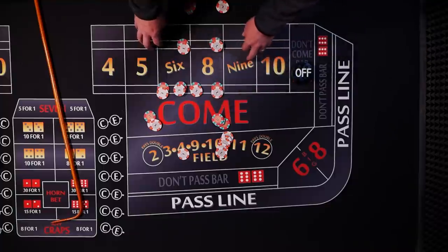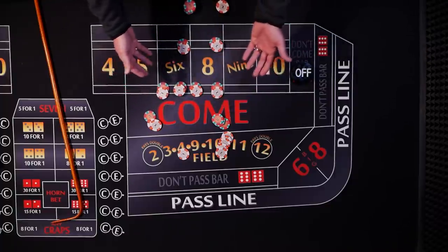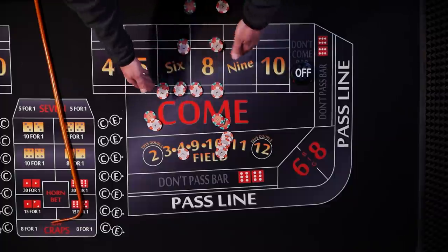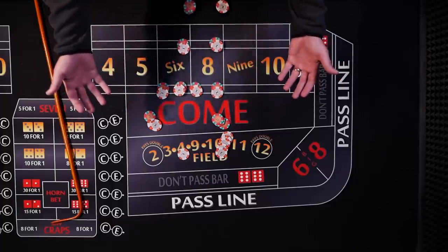Player A, our flat bettor, seems like he would be okay on a choppy table. Early outs aren't going to hurt him too bad — he's only got six dollars at risk. If it's a short to medium roll he's just collecting. So let's do a live roll and really just see how it plays out.